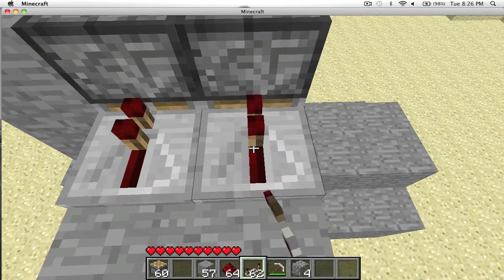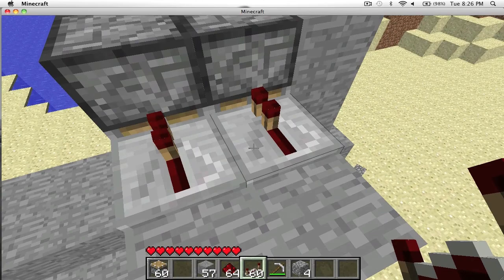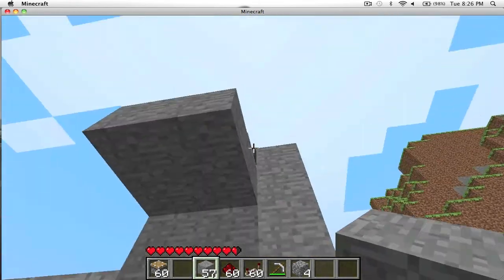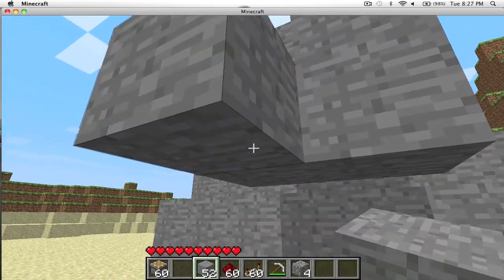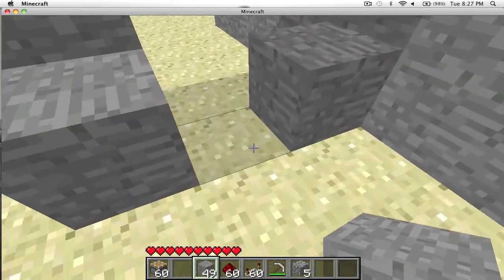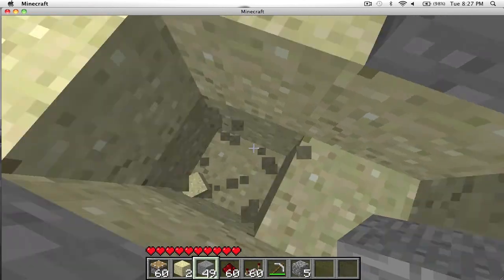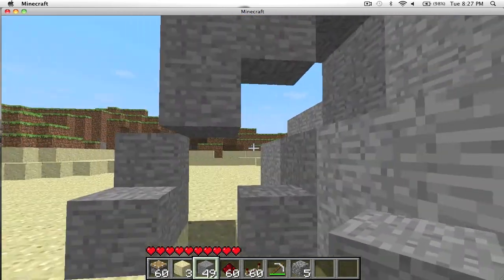Just grab your repeaters, place them on either side. You don't need to change them, just leave them on the default setting. Grab your redstone and link them all up. Then just make a little stairwell going down to the floor, and this will lead under — we'll just have a pressure plate under the floor here and it will set off the redstone.